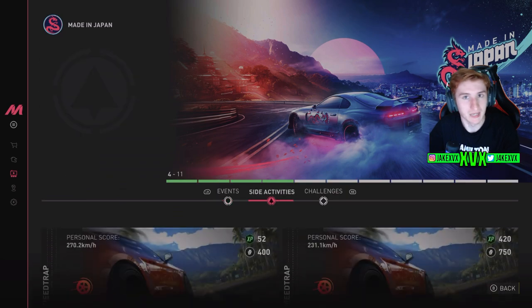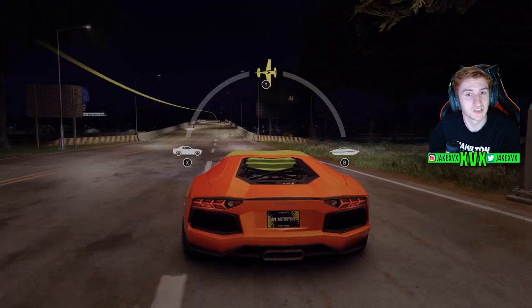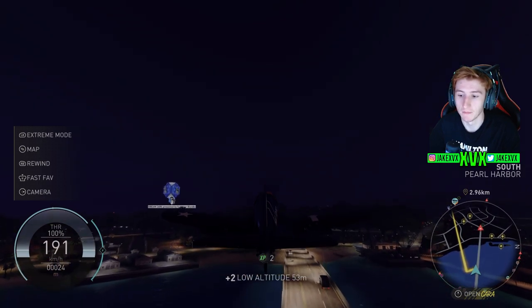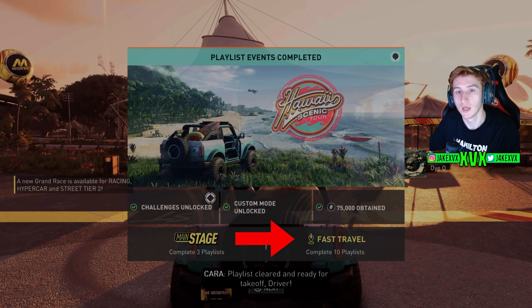I highly recommend doing the Hawaii playlist first, or at least among your first three, because it will gift you a boat and a plane. That means you can use the quick change ability in free roam — click down the right analog stick to instantly swap into a boat or plane — so you can get around quickly before you unlock fast travel. Fast travel is unlocked by completing 10 playlists, and it seems like the last main feature you'll unlock in the game.